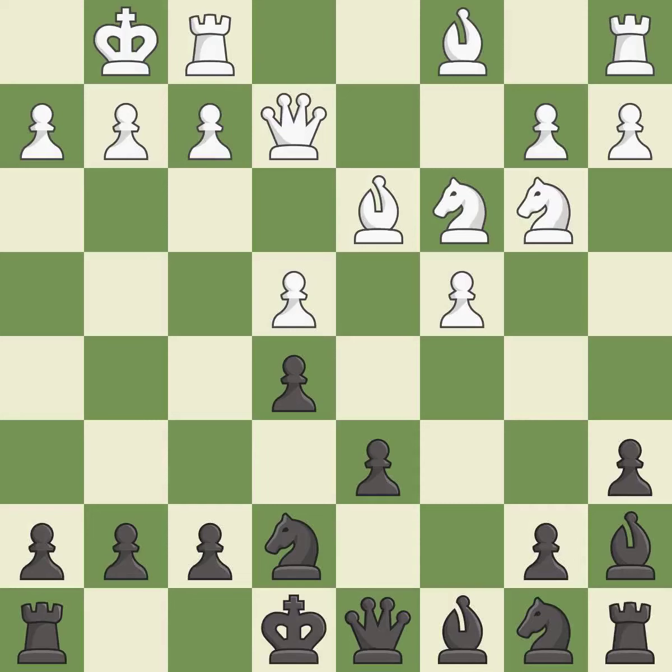This develops a queen off its starting square, getting it into the action — it is best. This activates a knight by developing it off its starting square — it is best.